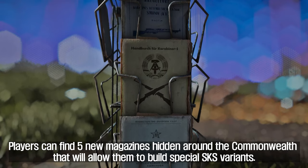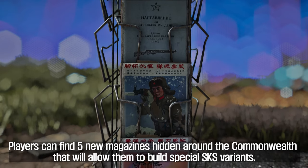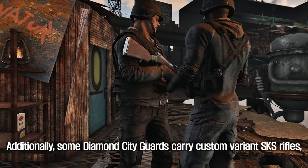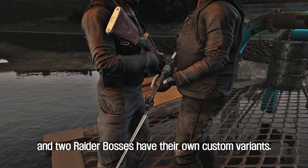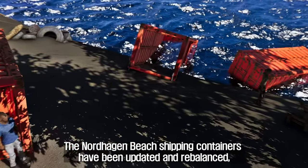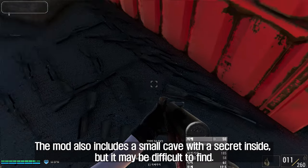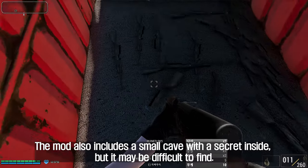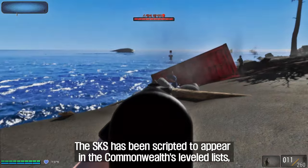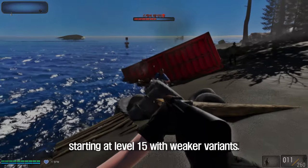Players can find 5 new magazines hidden around the Commonwealth to build special SKS variants. Some Diamond City Guards carry custom variant SKS rifles, and 2 raider bosses have their own custom variants. The Nordhagen Beach shipping containers have been updated and rebalanced, requiring players to repair the SKS before use. The mod also includes a small cave with a secret inside. The SKS appears in the Commonwealth's leveled lists starting at level 15 with weaker variants.